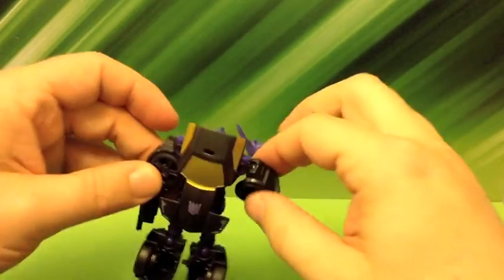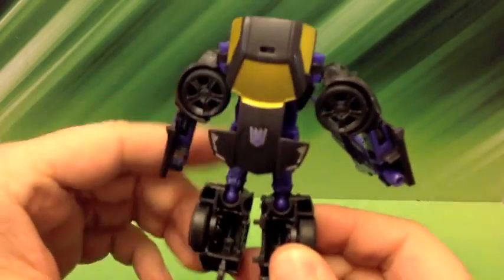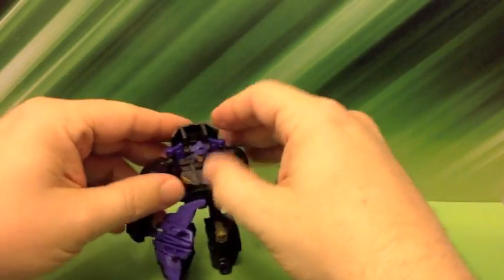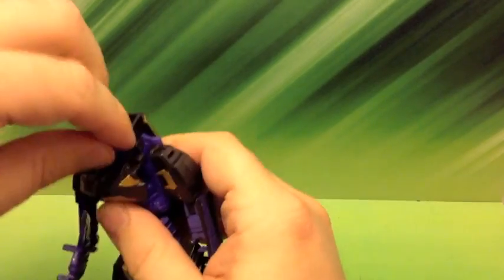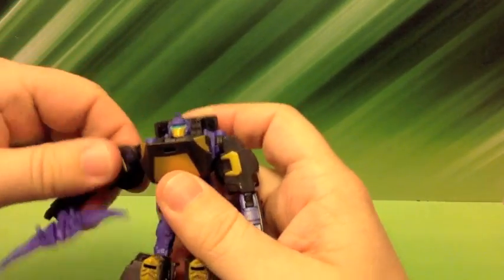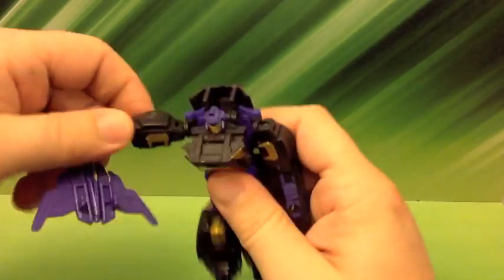Let's take a look at the back, and you mainly just see car parts, because he does turn into a little car. Now for our articulation — his head spins, his arms go 360 degrees around, and out and in, and all kinds of cool stuff.